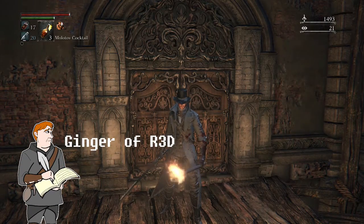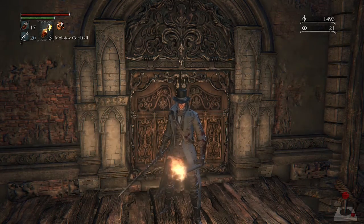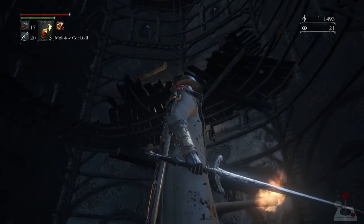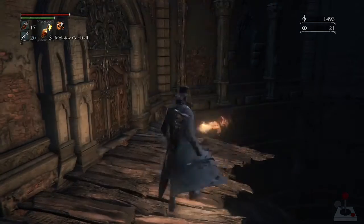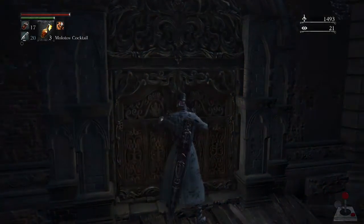Hey there everybody, this is Ginger of Red coming at you from Red, and we are back in Bloodborne. Last time I promised we were going to go through the password door into Byrgenworth to progress through the story, until I found out a little something about this. This is where I messed around a lot in the previous episode and nearly lost 60,000 echoes. But apparently there was just this set of double doors down here, and I wanted to show y'all what might be behind it, so let's take a gander.